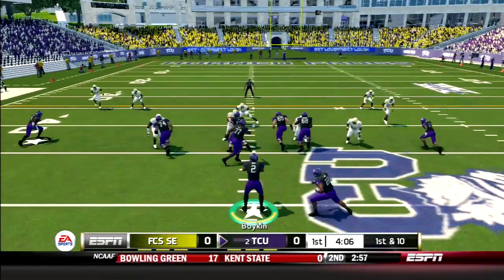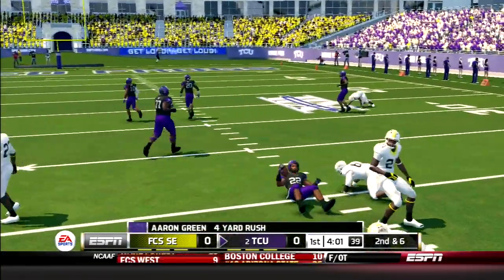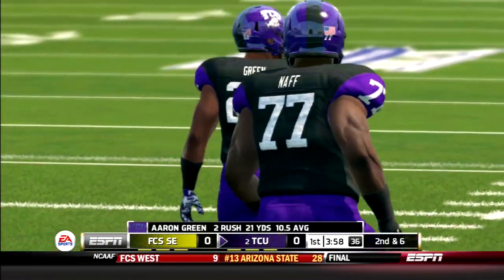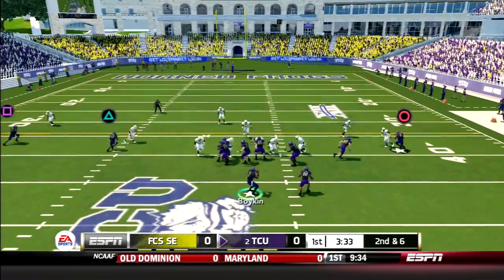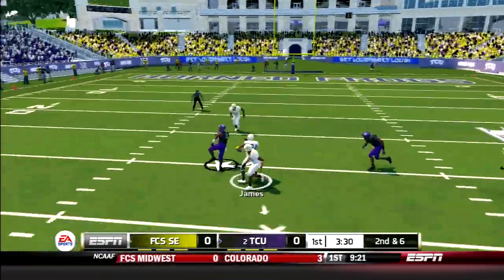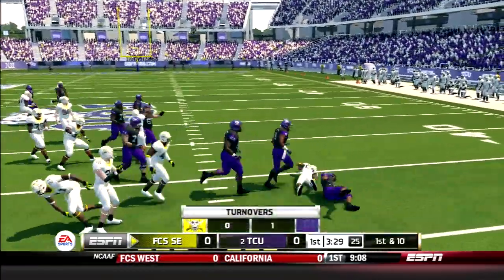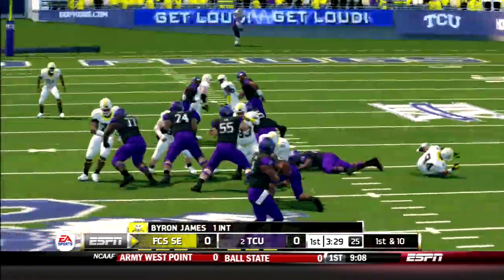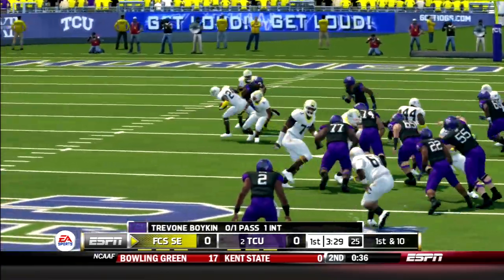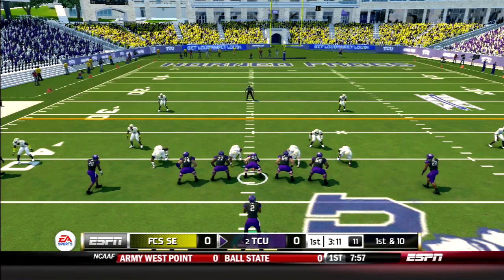TCU in shotgun again. Handoff to Green, makes a man miss, stumbles forward for a four-yard carry. Next play, TCU in a three wide receiver set — Boykin drops back, fires to Doxon and is intercepted by James. Another turnover, two weeks in a row with an interception by Trevon Boykin. That gives him three interceptions on the season compared to only two passing touchdowns.